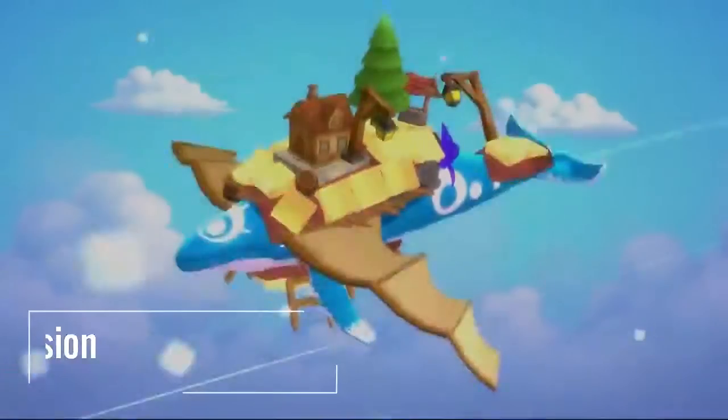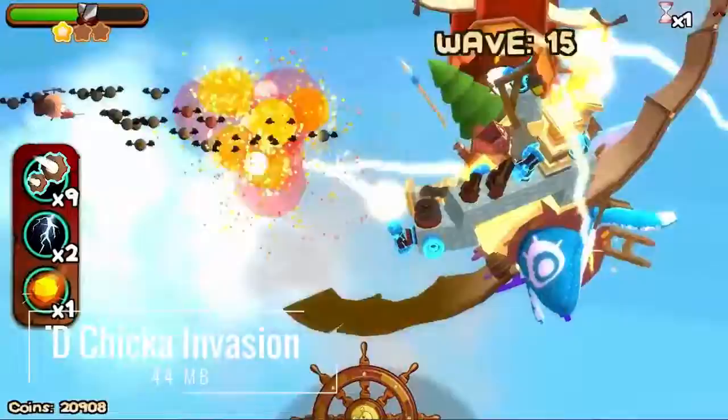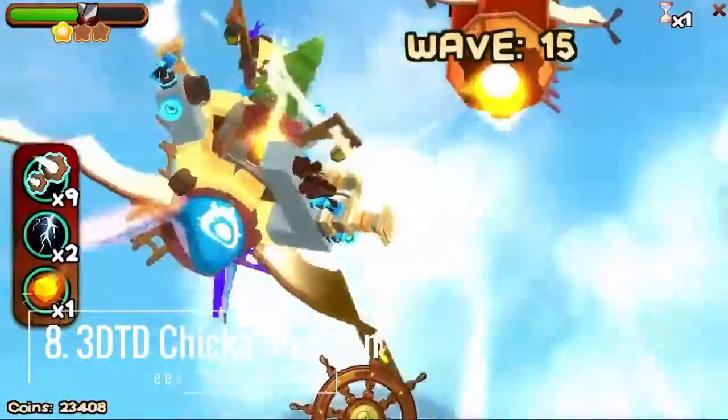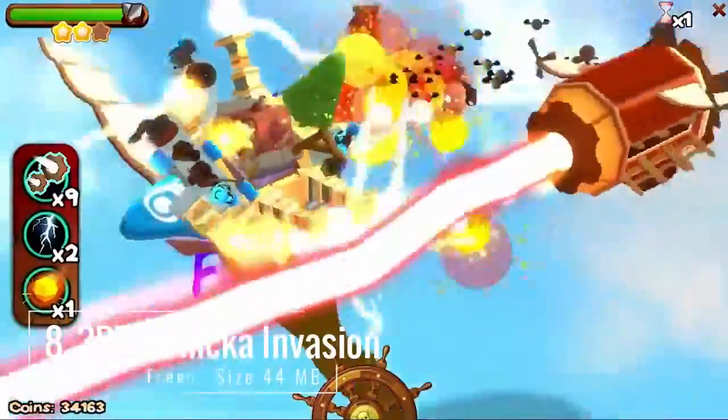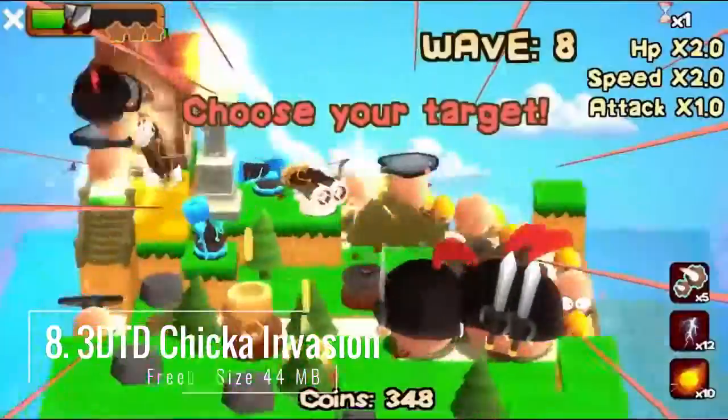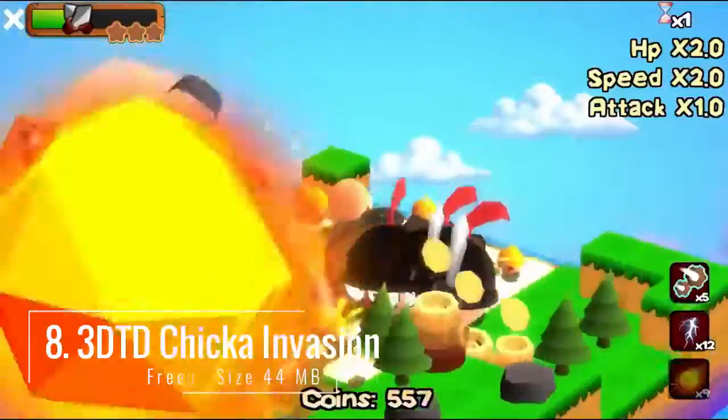8. 3D TD Chicka Invasion — winner winner, chicken dinner. 3D TD Christmas endless mode is coming. Come and defend your tower. You can see snow elements everywhere and enjoy a strong Christmas atmosphere.